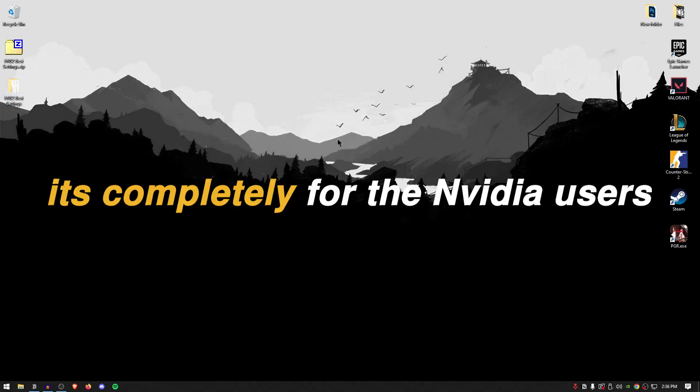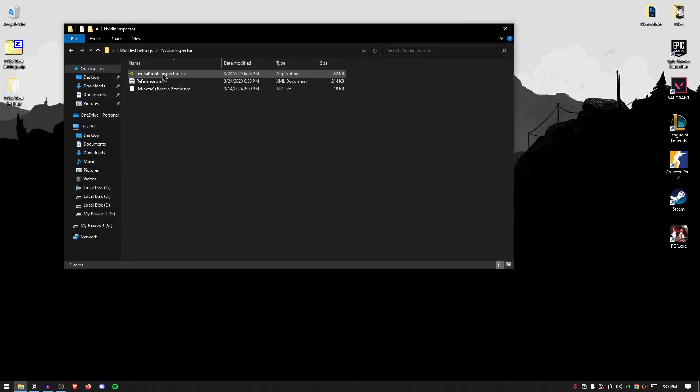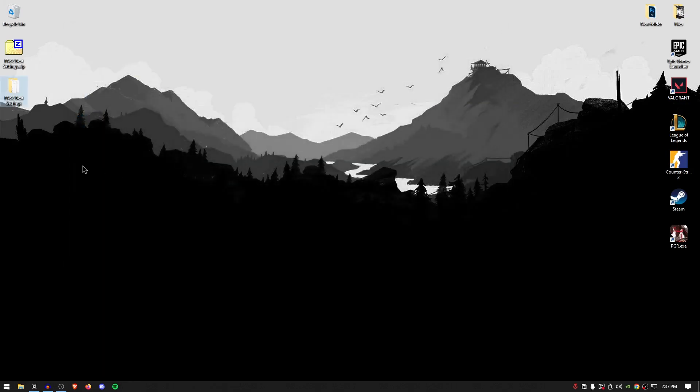This next step is completely for NVIDIA users — those using an AMD graphics card or Intel integrated graphics can skip to the next step. Open the pack you downloaded and open up the NVIDIA Inspector folder. This is a completely newly updated profile especially optimized for Fortnite Season 2. All you need to do is drag it onto the NVIDIA Profile Inspector .exe and that's it. You've now applied the best secret NVIDIA settings. Hit OK and you can close and even delete the pack.